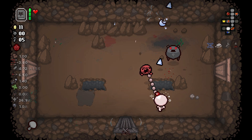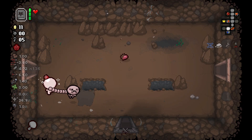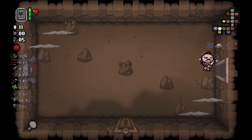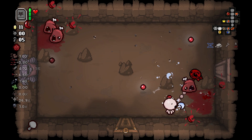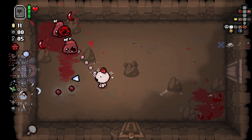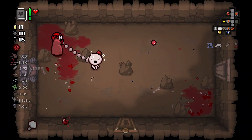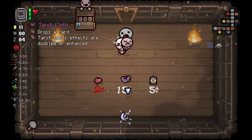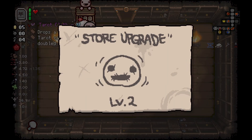Our baby deals quite a good amount of damage. The challenge room is open but I don't see it as worth it. Found both the shop and the boss room. I hate this enemy, so I'll avoid it and abuse my baby to deal damage. Stay behind the rocks, play easy — you don't need to risk anything in this game if you don't want to. Tarot cloth is nice, but getting a hundred pennies in there is even nicer.